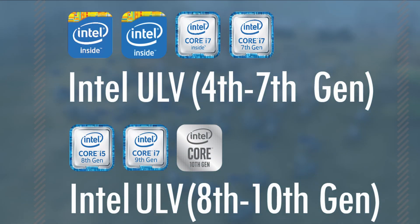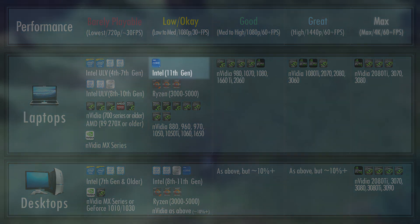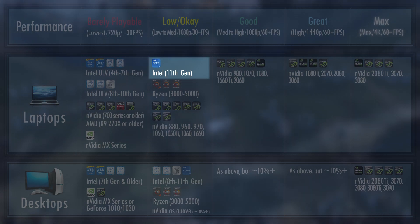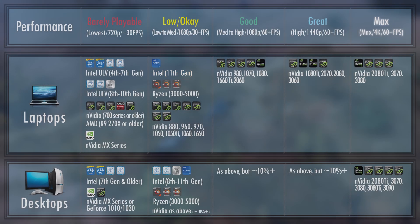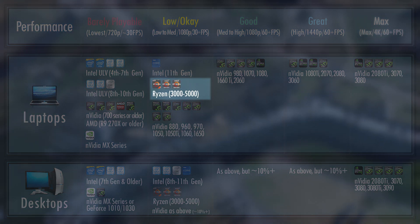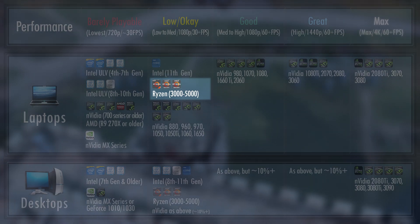8th to 10th generation onward have increased core count and performance, so although your experience will be mostly similar, you should still get more FPS. The newest 11th gen finally gets rid of the old Intel HD graphics and replaces it with the much more capable Intel Xe. Hence, if your laptop is brand new as of 2021, you'll probably be able to push the game out of the lowest settings and still get playable FPS. AMD's Ryzen pretty much crushes Intel on almost every metric for each generation, and the performance gap gets progressively worse with time.